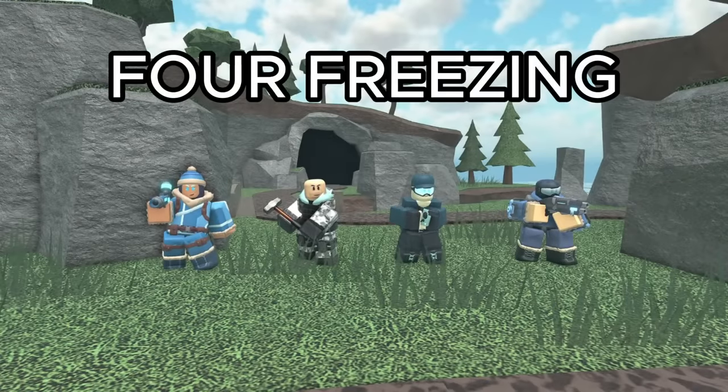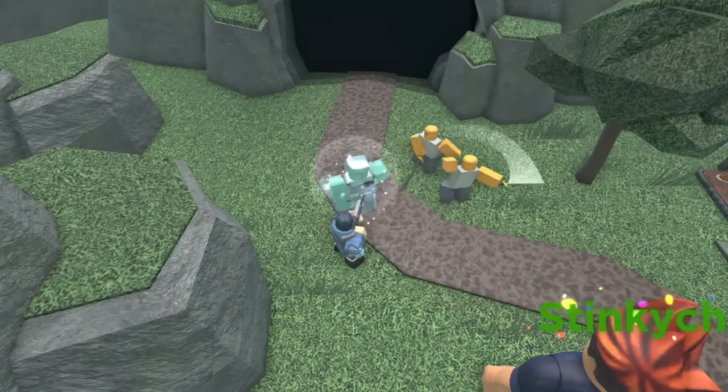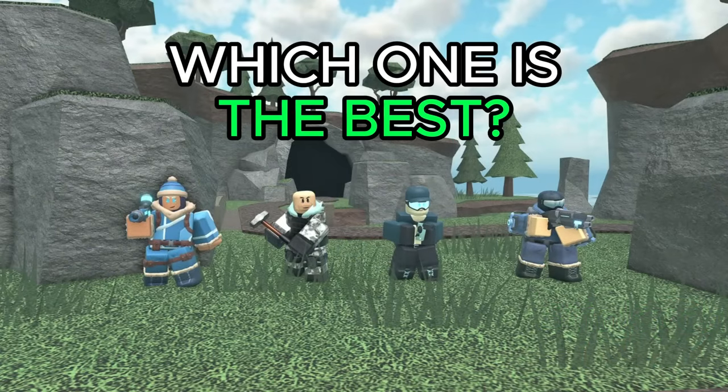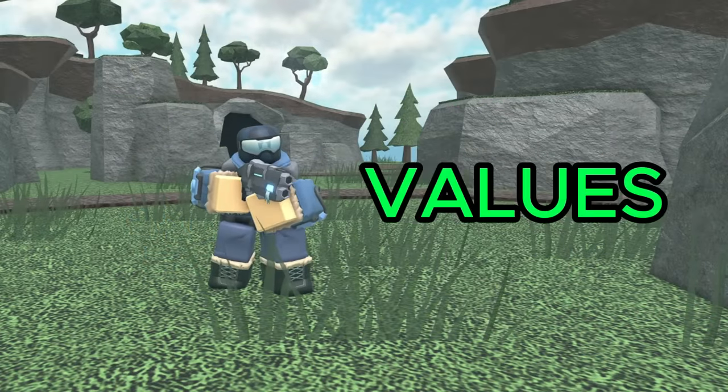Currently, there are 4 freezing towers in the game: the Sledger, Freezer, Boss Blaster, and Chiromancer. Because these towers serve a similar purpose, you might be wondering which one is the best. In this video, I'll be ranking each of these towers from worst to best considering their stats, values, and uses.